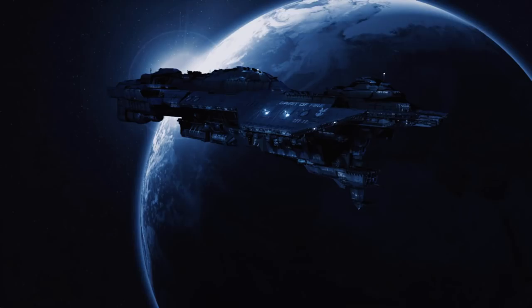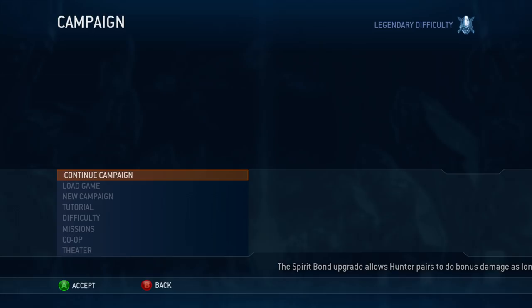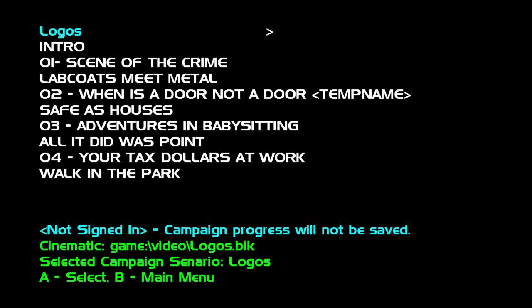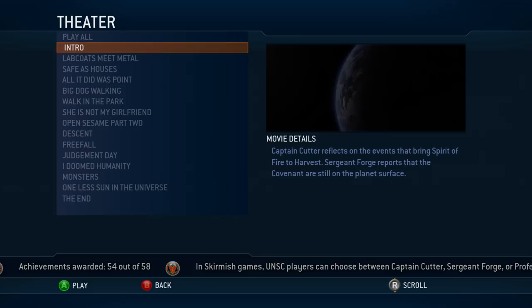Upon selecting the campaign menu again, a continue option will appear even though there has been no progress made to the campaign, along with a new option replacing start campaign. The final version of the campaign menu has more options than what is seen in the alpha. Options for load game, tutorial, difficulty, and theater are not present in the alpha version. Select mission is the only option in the alpha that functions properly, and when diving into it, there will be lists of campaign missions using placeholder names, followed by their respective cutscenes using the same names as their final counterparts.